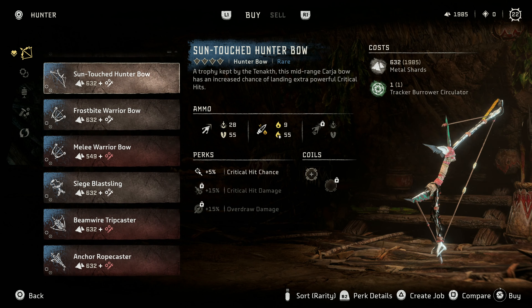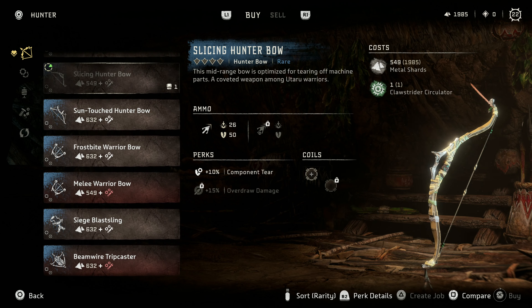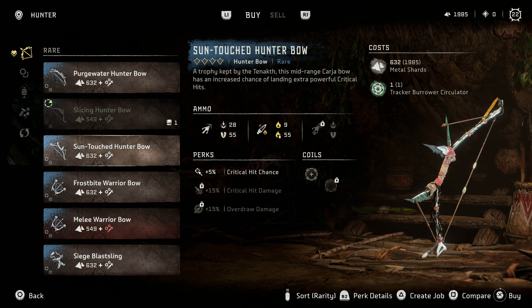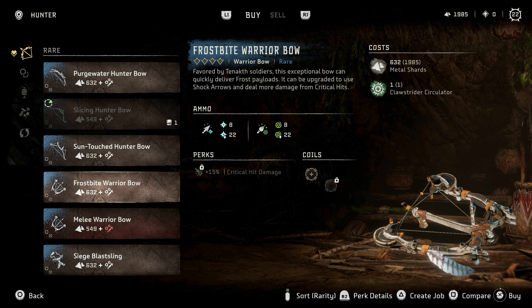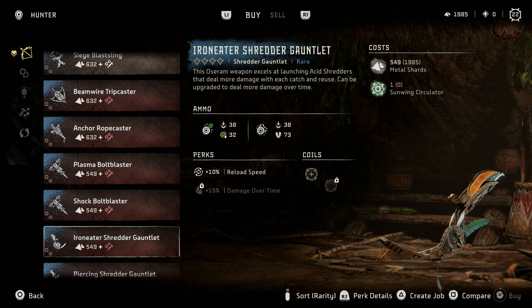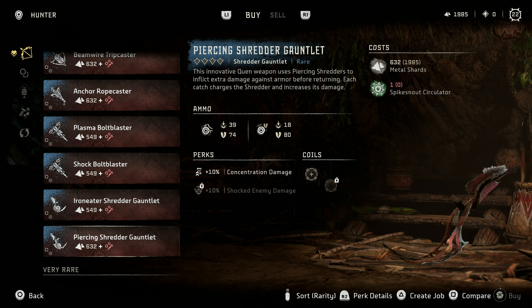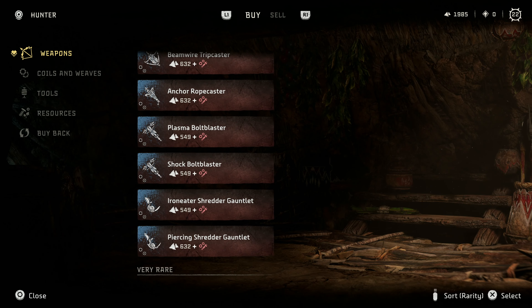We can have multiple hunter bows — yeah, for all the different elements. I really want the Tider Ripper Circulator. But the Purgewater... we need fire as well. Iron Eater Shredder Gauntlet — there are so many choices that sometimes I have analysis paralysis.